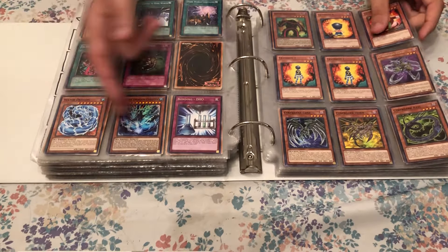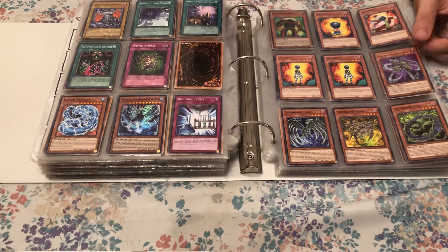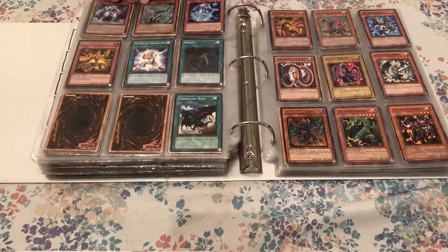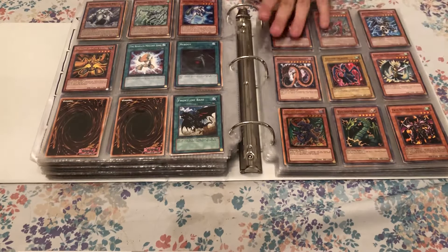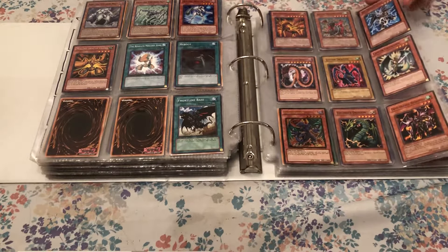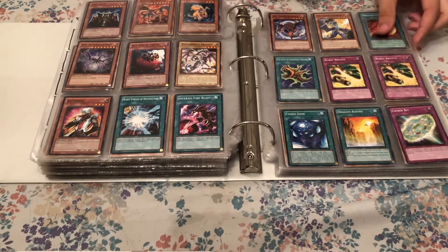Then there's some Water Dragon random stuff, Crash Bugs — pretty random. And then the Cyber Dark cards, which would be cool to use if I could build a deck out of those. Extra Mech Lord cards, extra Dragon cards — they're just a bunch of random dragons.